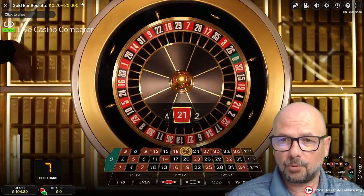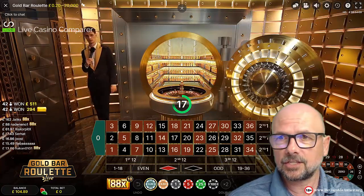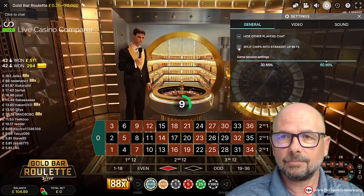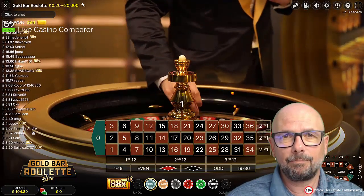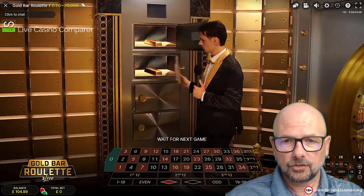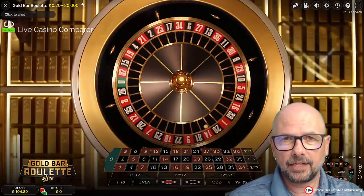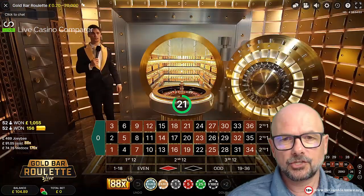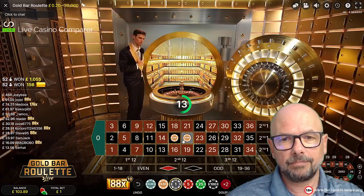There are a couple of important things to point out about this game. Gold bars can only be won with straight up bets. There's a really useful setting in the playing interface called 'split chips into straight up bets' — I've got this ticked. So it doesn't matter what type of bet you place on the betting grid, it will change it into a straight up bet. So if I choose a split bet and place, say, one pound, it will split the amount into two 50p bets across those two numbers.